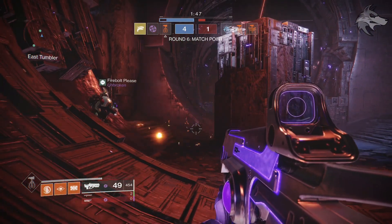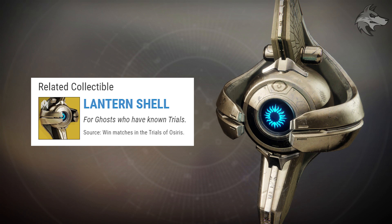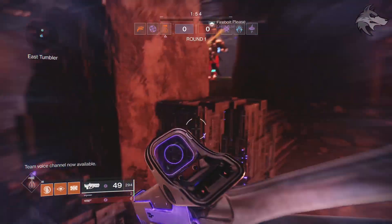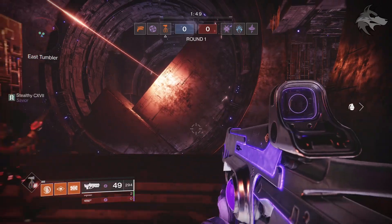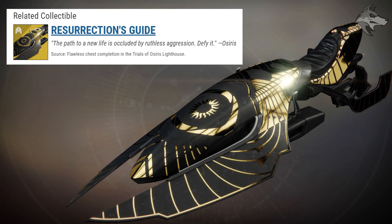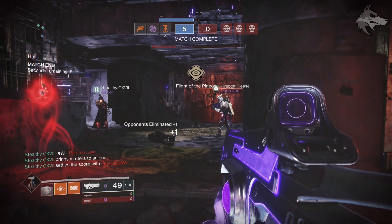There are some additional drops for both flawless Trials and match wins. There's a Ghost Shell listed as dropping when you win Trials matches, though it may be on a weekly rotation alongside the weapons and armor. There is also an exotic sparrow that has the potential to drop from the Lighthouse chest — it isn't guaranteed, but it'll obviously be a pretty rare one. And there is an emblem that you unlock after three wins as well. That covers all of the Trials rewards.